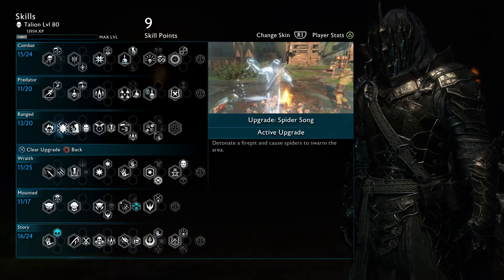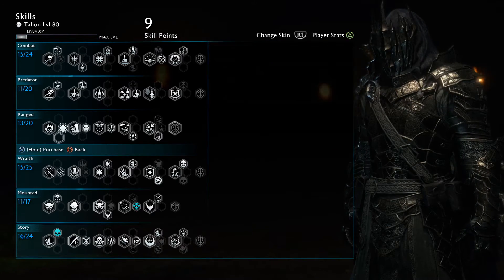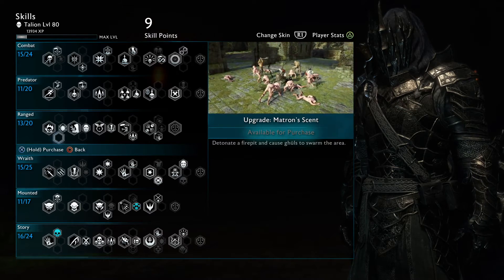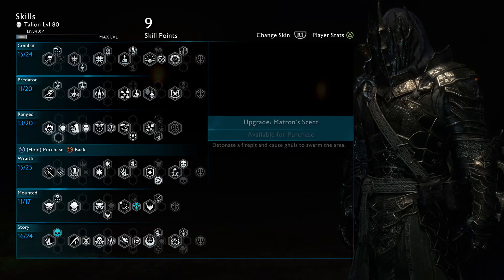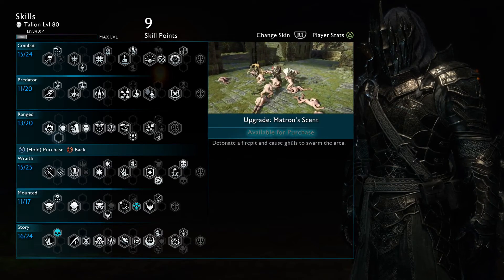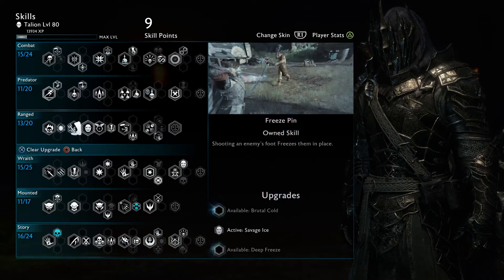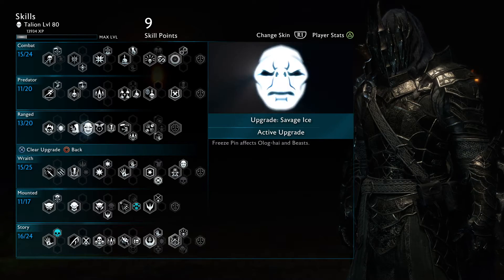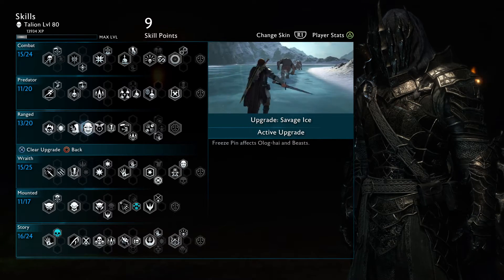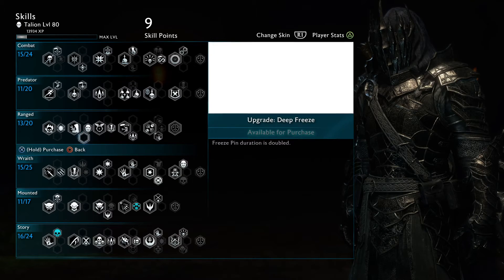About the range upgrades, it's mostly down to preference, but you can upgrade any of them and use them depending on what captains you're fighting. Here you have Spider Song — I like poison damage, that's why I use this one. Bursting Arrow is very good for staying out of the fight, especially if you're doing a ranged build. Matron Scent invites ghouls, which I don't usually like calling, but you can use them against a captain that has a fear of ghouls. The Freeze Pin is a very useful ability against captains, especially ones with the fear of pinning. Savage Ice I mostly use because ologs are one of the most annoying enemies — I like being able to stun or root them and finish them before they have a chance to annihilate me.